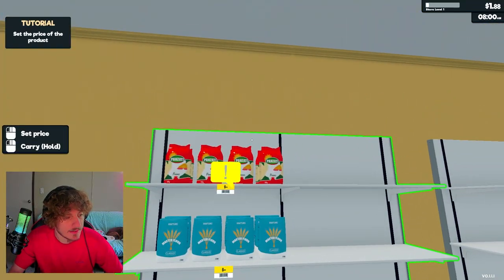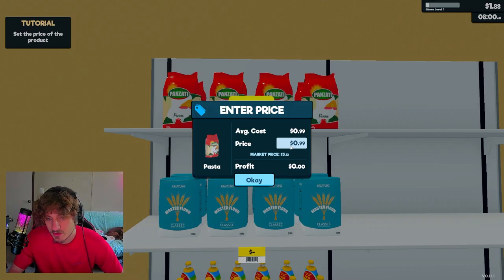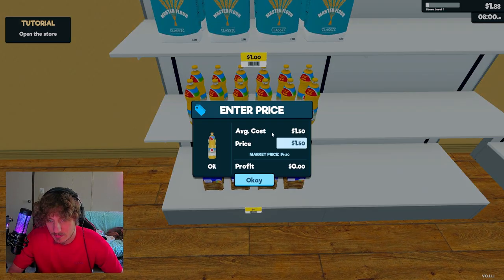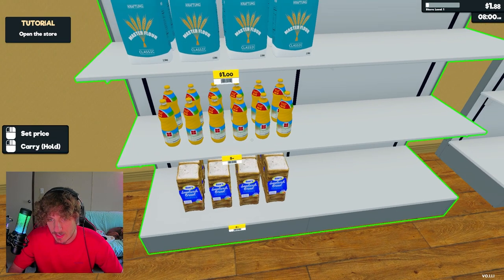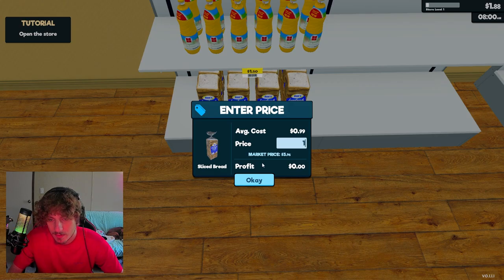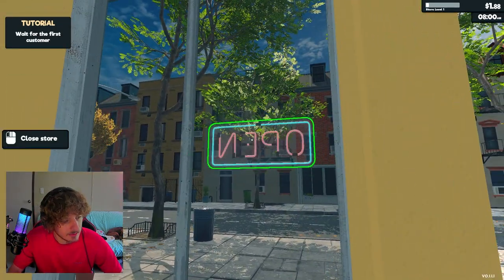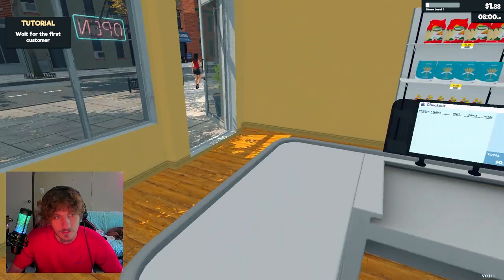Okay, so I gotta set the prices of each item. These are worth 99 cents - we're gonna set them at a dollar. We're gonna set everything to a round number just to make it easier. Dollar fifty I can say. Okay cool, open the store. I go up to the sign and click it. Yeah, it's open now. Tutorial says: wait for your first customer.